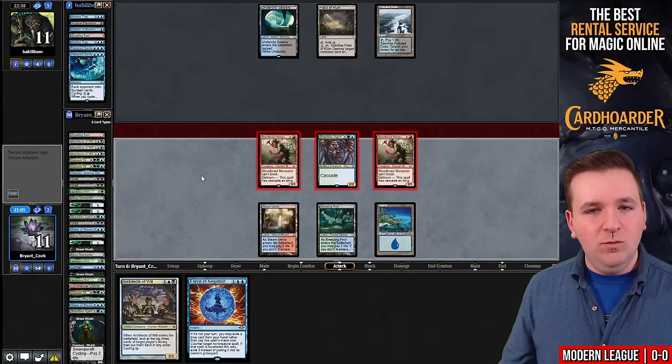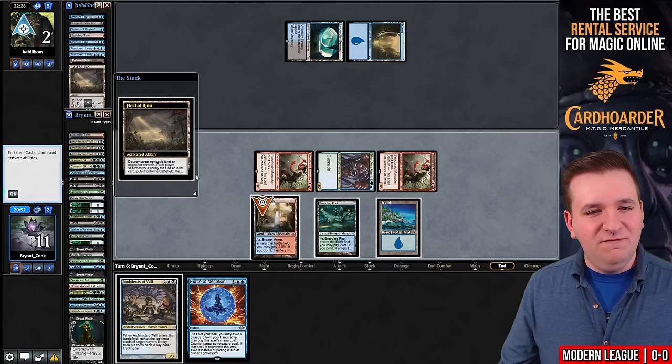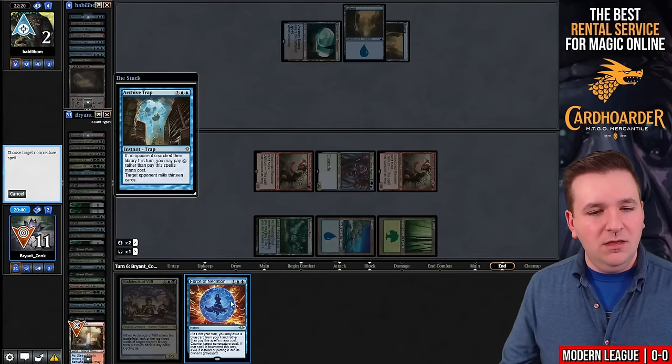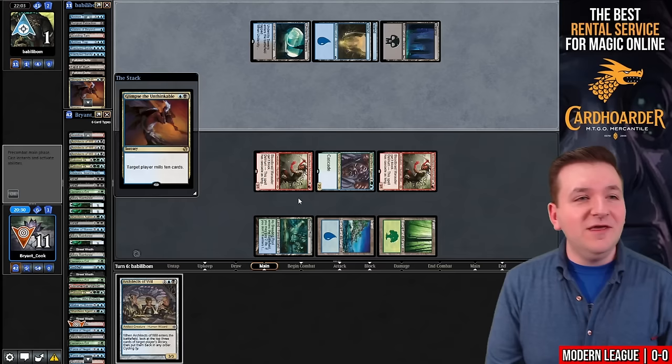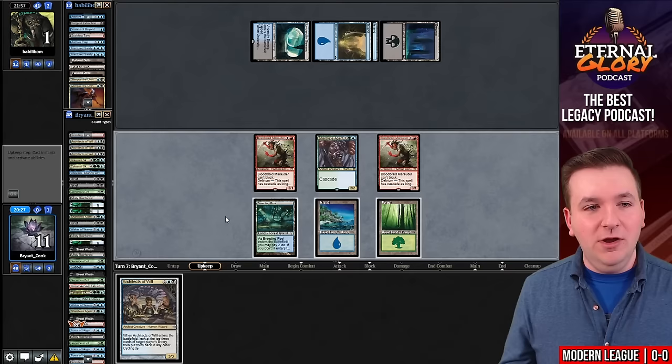They Field of Ruin my Steam Vents — that's fine. We'll pick up the Forest. Archive Trap. I should have floated mana. We cast Force of Negation. They found land four. They cast Glimpse the Unthinkable. I have six cards left. Another Glimpse the Unthinkable. What a nail-biter — they ripped land three into land four to get the job done. What a match. This is only game one, but wow. Tough that we didn't win, but this was a sweet game.